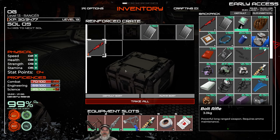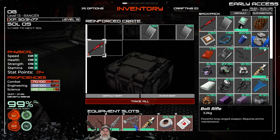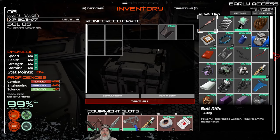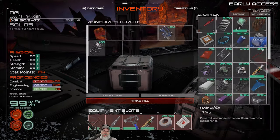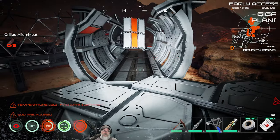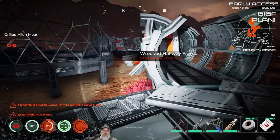Another bolt rifle! I have never seen this in experimental or the previous stable release — I've only seen pistols, and I lucked out once and found an assault rifle. We've already found two bolt rifles, which is amazing. The downside is we're not going to be able to make ammunition for them for a while yet, not until we get a 3D printer made. Let's turn our light on so we can see.